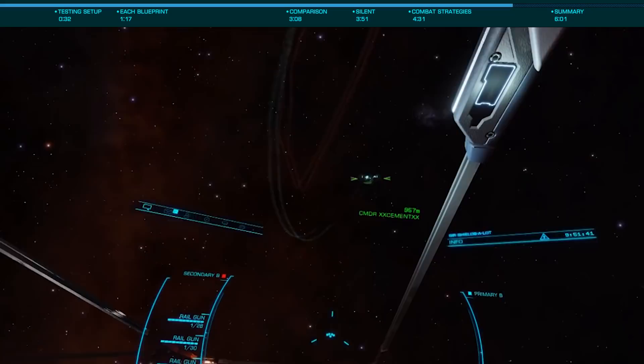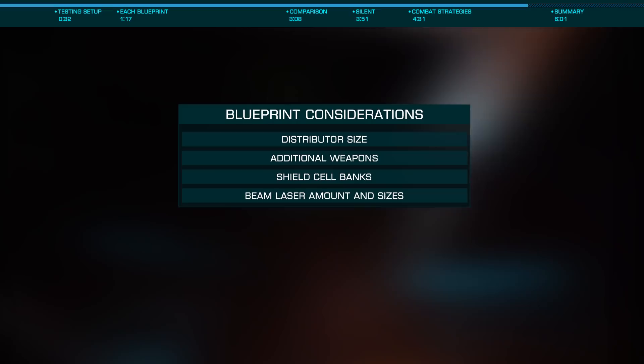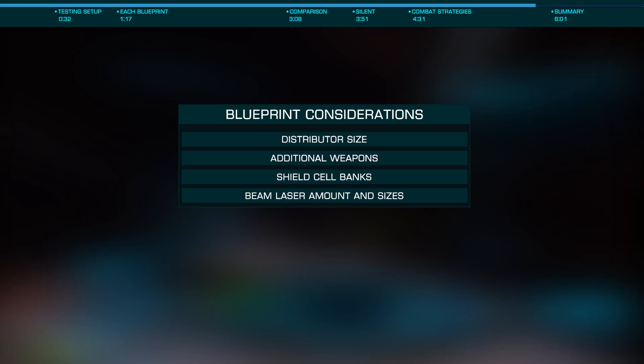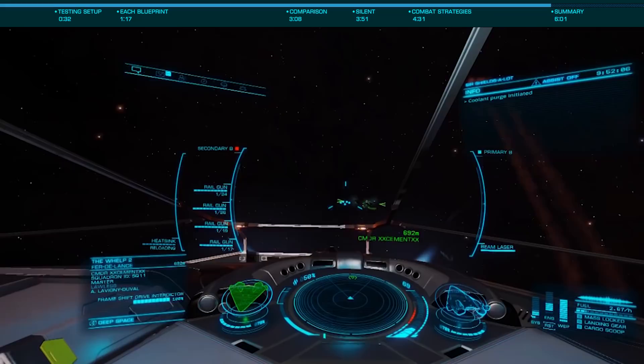While in this case efficient is a great choice for damage output, that doesn't necessarily make it the best choice for this build. As I run two shield cell banks, using something such as long-range will allow me to vent the heat from those much more easily, removing the necessity of a heat sink. Long-range also works well in conjunction with my short-range blaster build, allowing me to engage targets at distance, then employing my rails once they are in close.